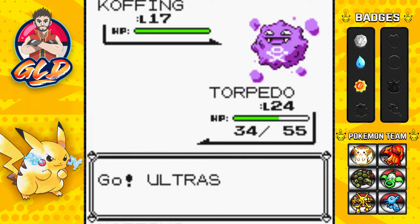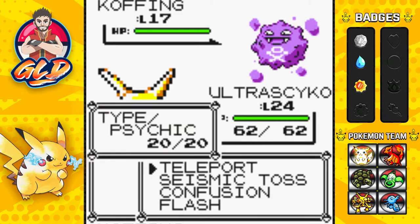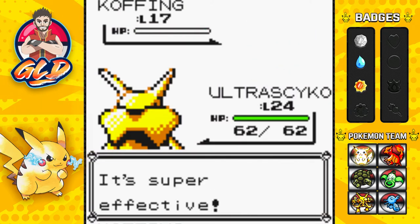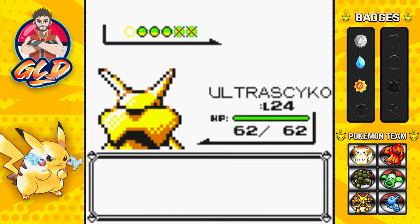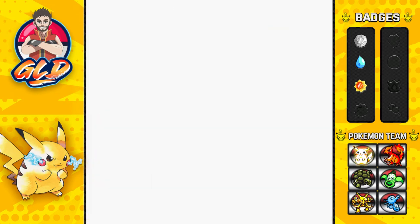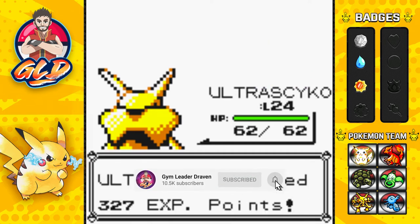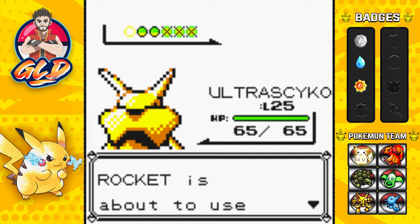We're going to be switching out - here comes a Koffing. Let's go straight for a Confusion attack. Cannot wait to learn Psybeam because it will do a lot more damage. And just like that, defeated. He's coming out with Grimer, so let's continue on with Ultra Psycho. We're taking some butt, taking some names - good stuff. Ultra Psycho grows to level 25, which is great. And here comes a Zubat.